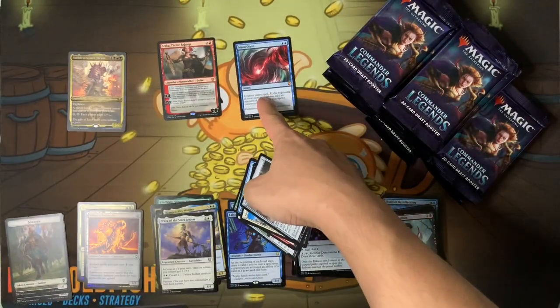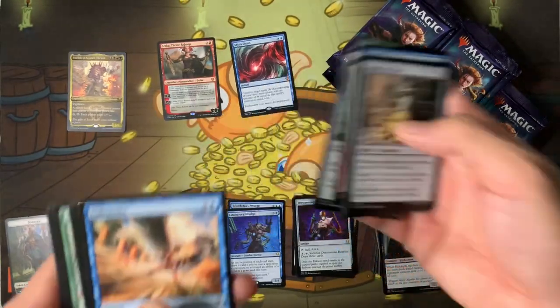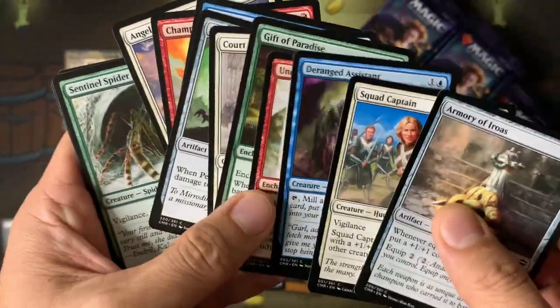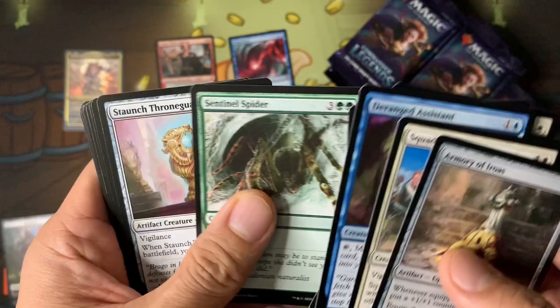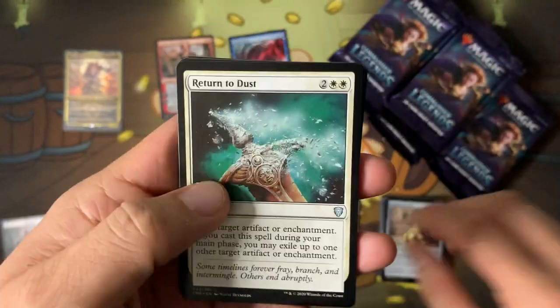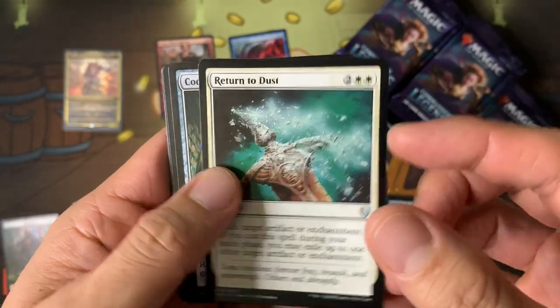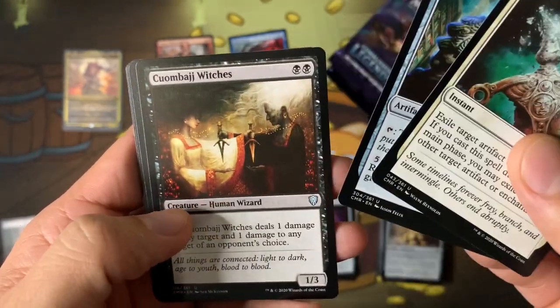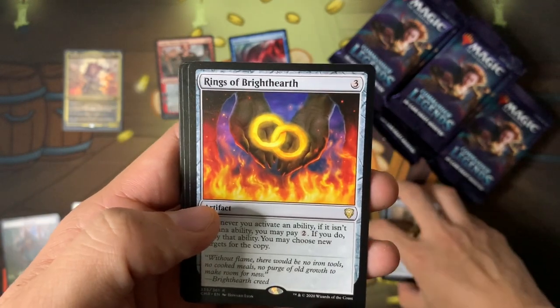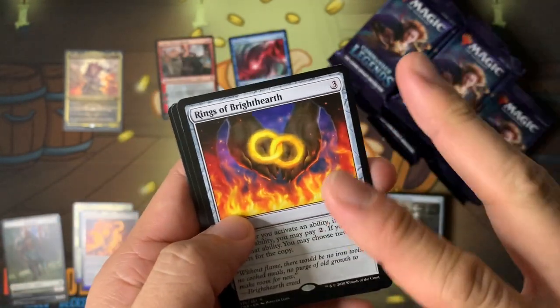Mana Drain is a counterspell that gives you mana — I think Counterspell is in this set too at uncommon actually. Return to Dust — not as good as it used to be, still playable. Oh my god — Rings of Brightearth! This card used to be worth a lot. In Commander Legends maybe it goes for eight or nine bucks, but it used to be worth $40-50.